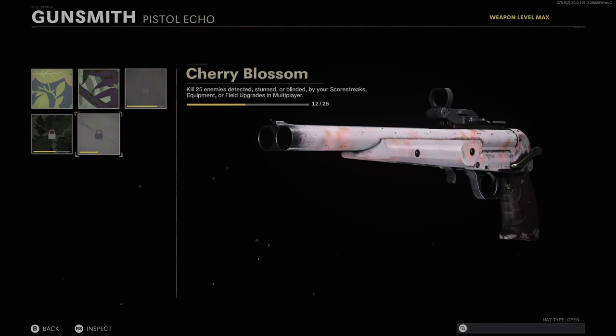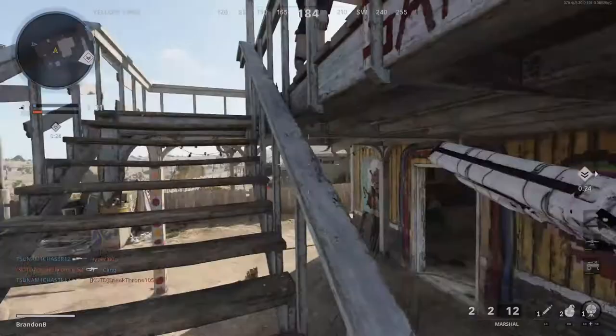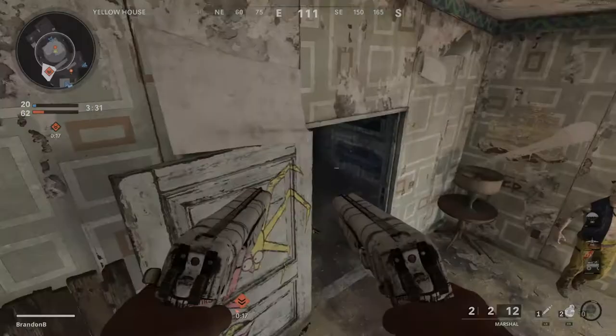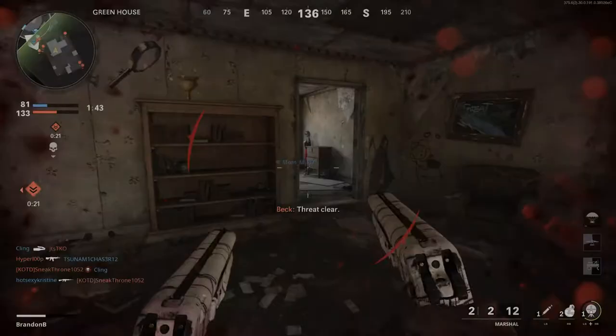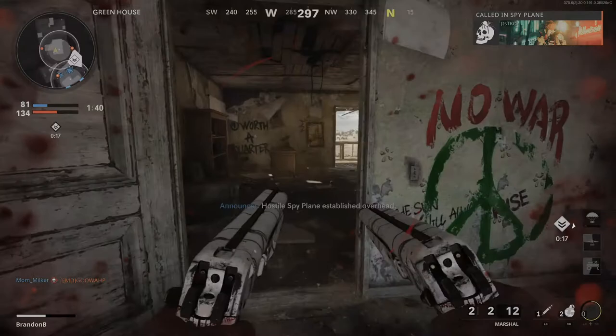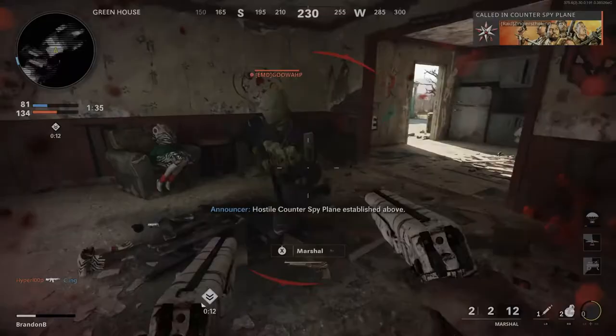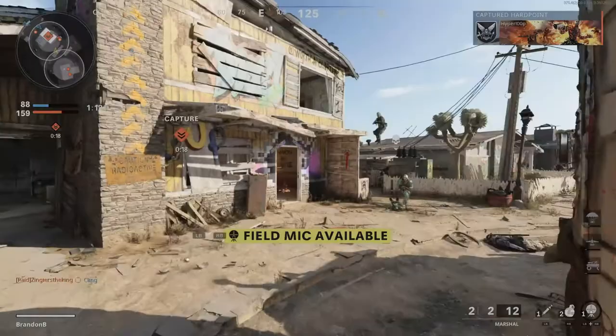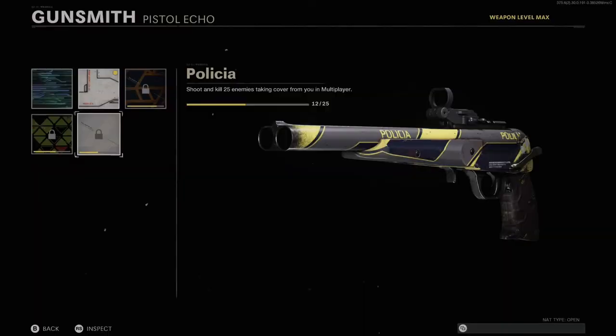Then we have Flora — you need to kill 25 enemies detected, stunned, or blinded by your score streak, equipment, or field upgrades. Enemies detected by your UAV or HAARP will count, as well as enemies affected by your stun, flash, or smoke. My favorite thing to use is the field mic — it makes things super easy. Equip Gearhead as your perk so you can carry two, hop into a match on Nuketown and drop one in each house and you'll pretty much cover the whole map. Every kill you get after that will count towards this challenge and you should easily complete it in one or two games. This also works on regular as well as hardcore.